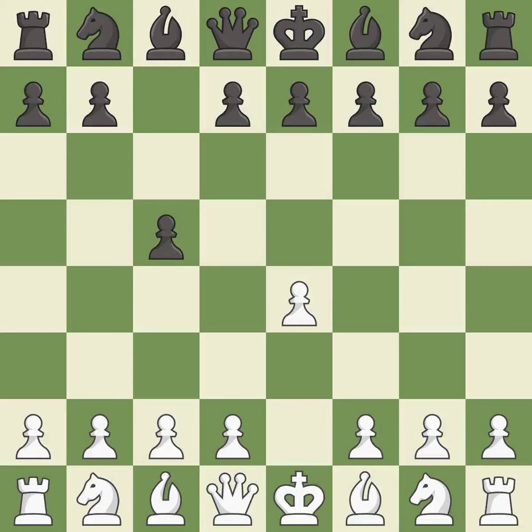The Sicilian defense controls the d4 square with the c-pawn. Nf3 develops the knight toward the center to prepare for a d4 pawn push, where the knight will recapture if black captures on d4. D6 opens up the light-squared bishop and prevents white from pushing the pawn to e5 after black eventually plays Nf6.